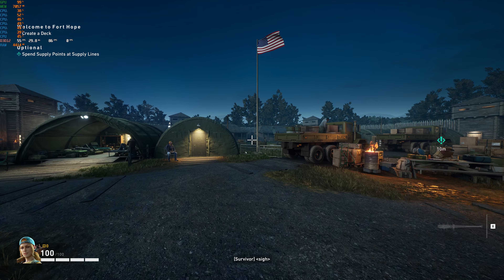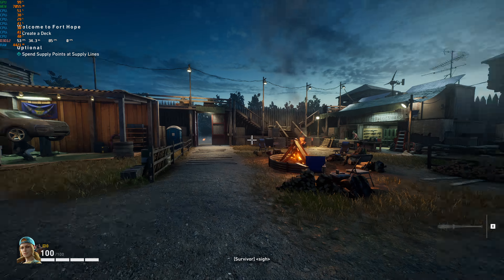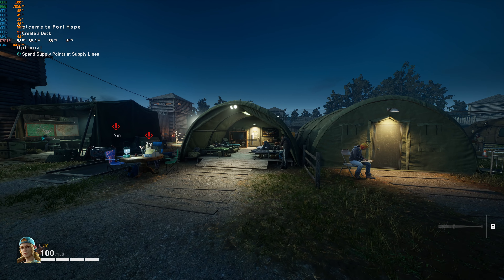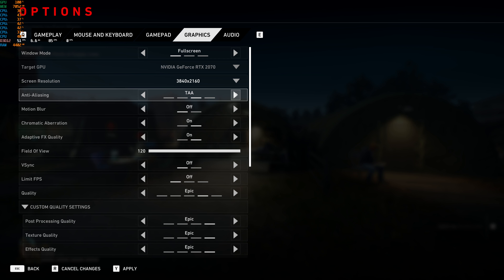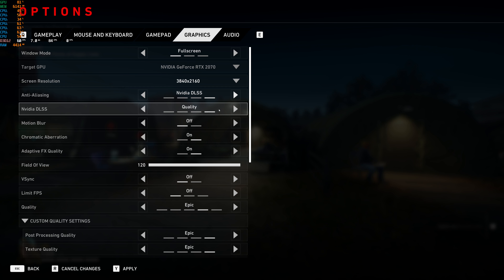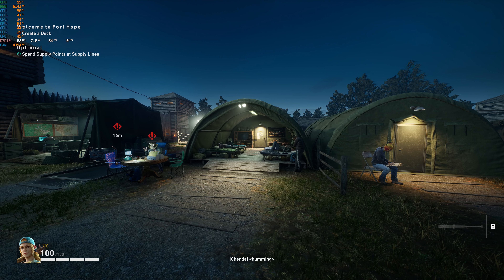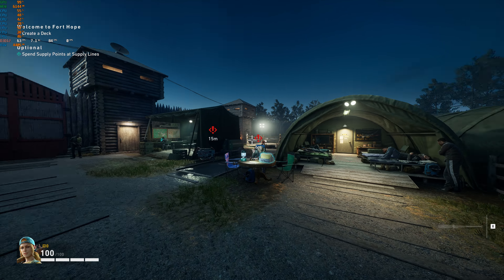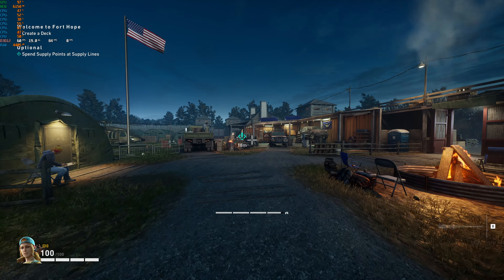You get an idea of what the game looks like. Notice that my frame rate here is in the 50s — I'm in the 50s trying to run this at 4K maxed out on a 2070, which actually is pretty good. This game isn't incredibly demanding, although maybe other scenes are more demanding. So let's switch DLSS back on and look at what kind of performance jump I get. We are now in the low 60s instead of the low to mid 50s, so it does help me stay above 60. There's that ghosting again — hello, ghosting, my old friend.